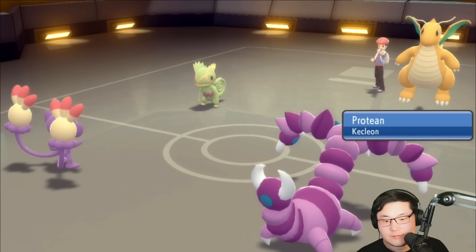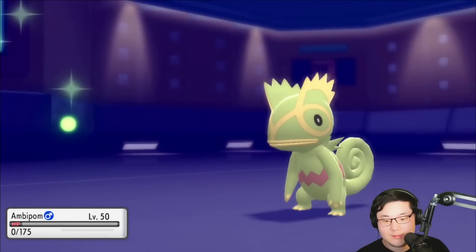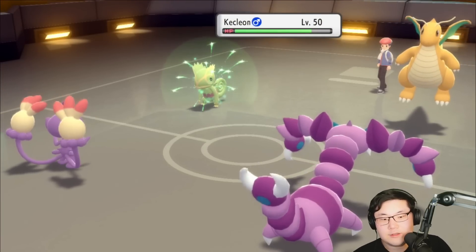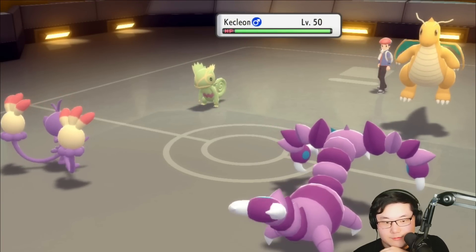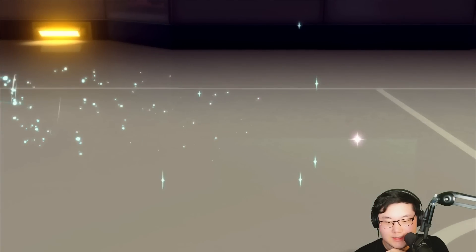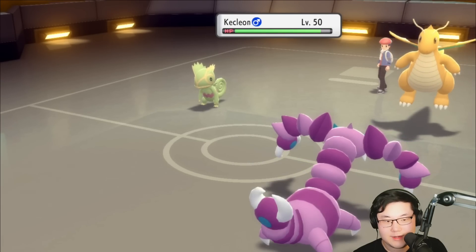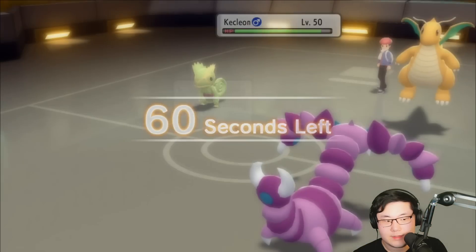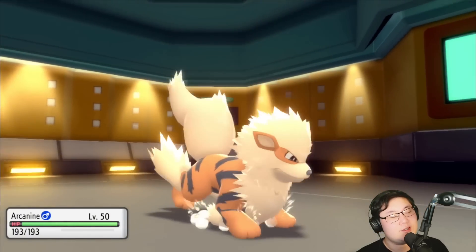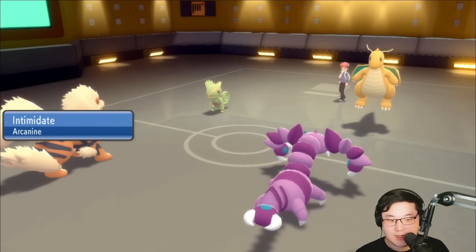Drain Punch goes into Ambipom — okay, Ambipom goes down, but that's fine. I wonder if Dragonite E-Speed can knock me out of range. Should I go Arcanine? I think I always go Arcanine because it's fast. Arcanine's always a play here anyway — it's faster than the Drapion and gets Intimidate onto Kecleon. Yeah, I might as well go hard into Arcanine because Extreme Speed plus Sucker Punch might knock me out.